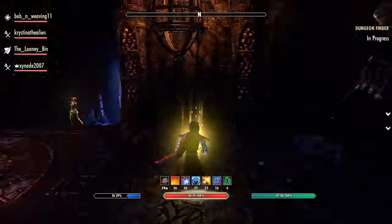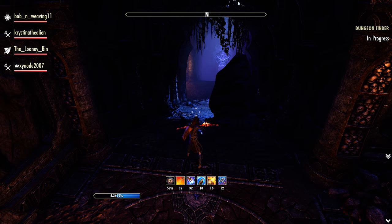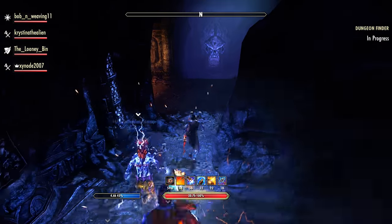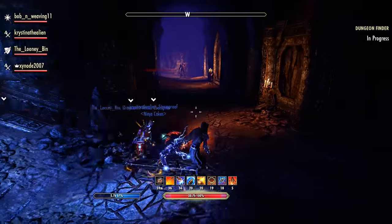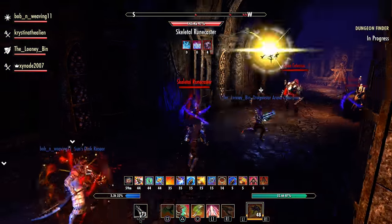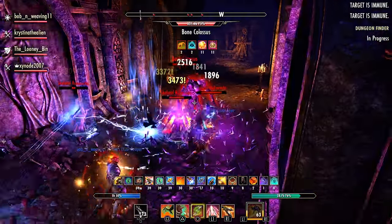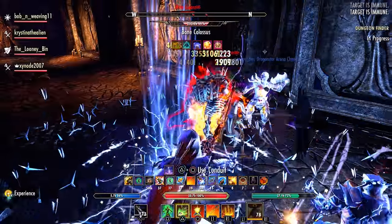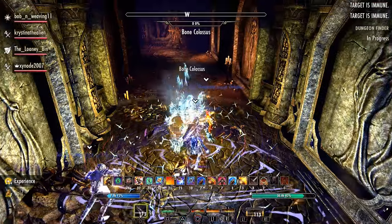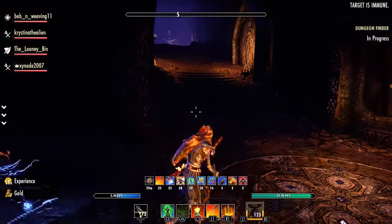The next corridor of adds is not too challenging. You have some ranged mage types which need to be interrupted — otherwise they put a nasty burst AoE effect on the ground and it can really hurt. The bone colossus needs to be turned away from the group because he has a frontal cone-type AoE damage that you really need to keep your DPS out of. As long as you interrupt and turn them around, you should be just fine.